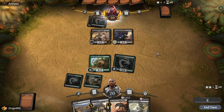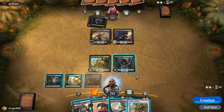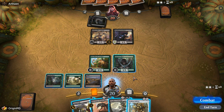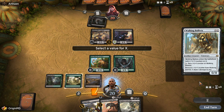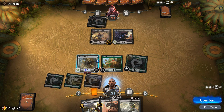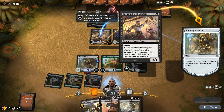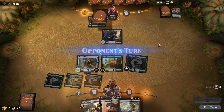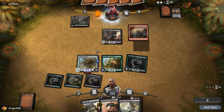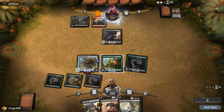Our opponent plays a Fleet Captain. The Fleet Captain seems like a good target. The question is whether we want to go for Chupacabra or Walking Ballista. In this case, going for Walking Ballista with two counters and just getting rid of the Fleet Captain is going to be a good choice. Should our opponent get rid of the Walking Ballista, we can ping the Grasping Scoundrel in response — a decent enough solution.